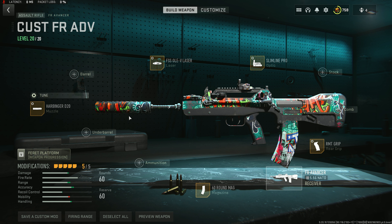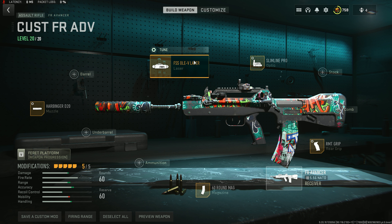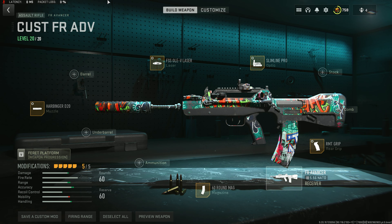The build is based around stealth and aggressive play, really catering to that medium to short range style with a large magazine capacity. We're going to start with the Heartbringer D220 — here are the tunings for it. The FSS Ole laser is for snap ADS and sprint-to-fire speed, along with a little bit of aiming stability as well. Go ahead and pause that and check it out.